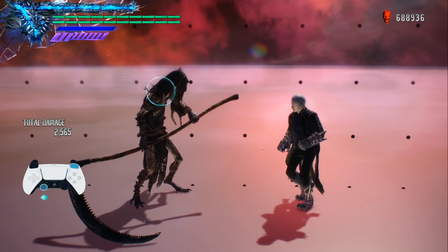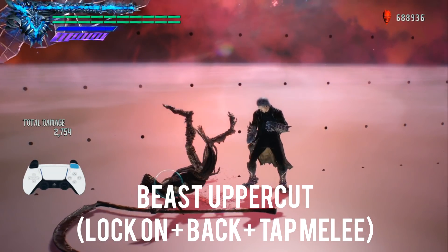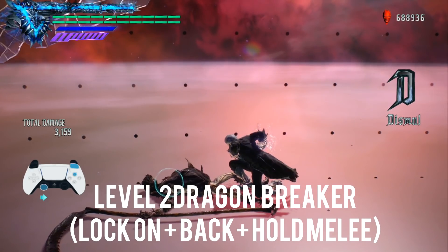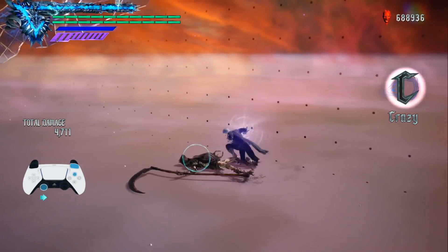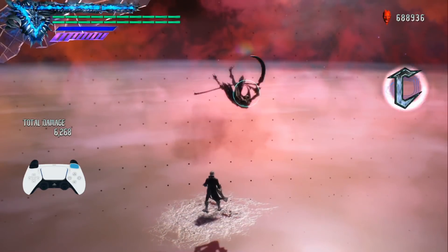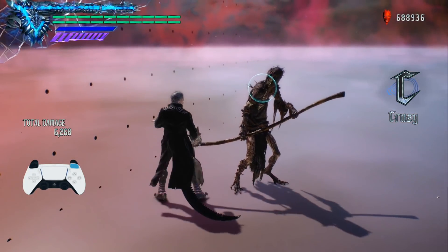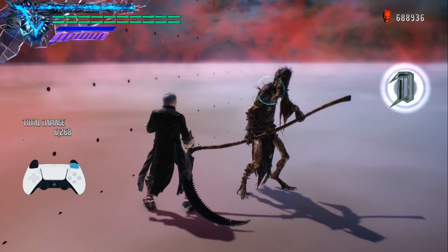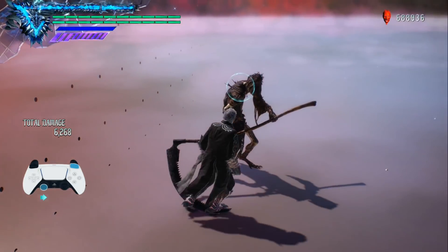What's cool about the charge system is that it can actually impact move animations. For example, here's a standard uppercut with no charge. If we charge up to level one, Virgil follows through with a Shoryuken. Level two is more like a Shoryuepa which launches them pretty high. And then the level three charge — the highest of them all — is one no doubt you've seen used against bosses. It does a substantial amount of damage; that move destroyed bosses in DMC4 Special Edition and does the same in DMC5, though not to the same extent because you can't distort your moves.